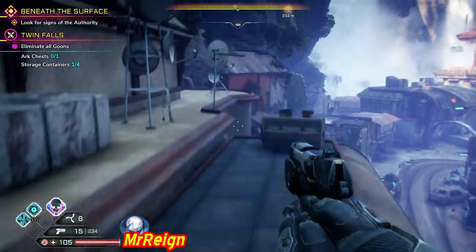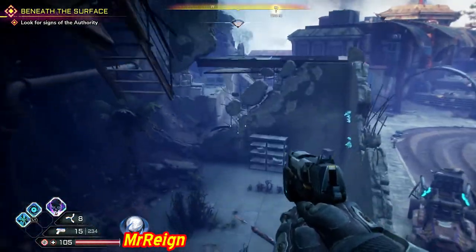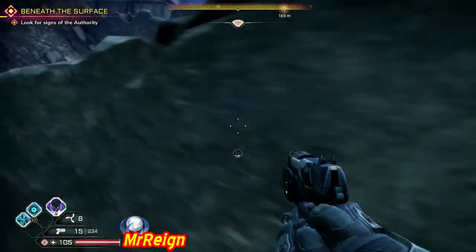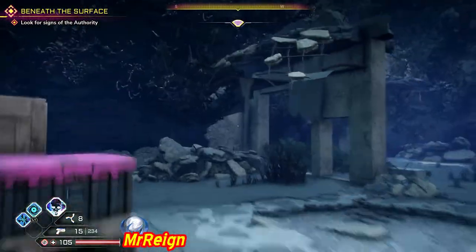So that was the first container right there, and we need four containers and one arch chest. If you hug the left hand side of this area, you're going to get to another decrepit building over here and the second container is going to be right there.